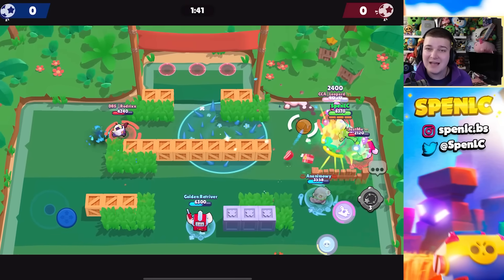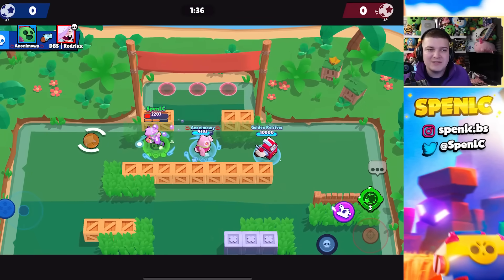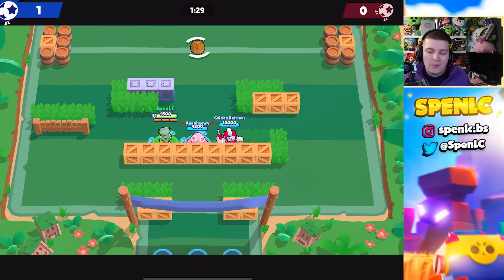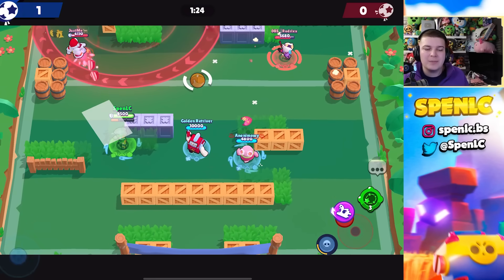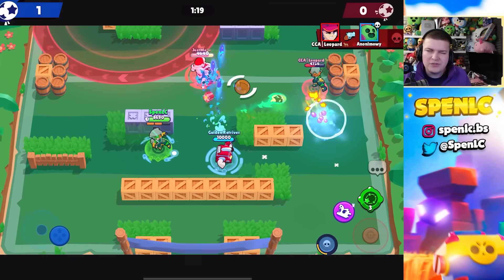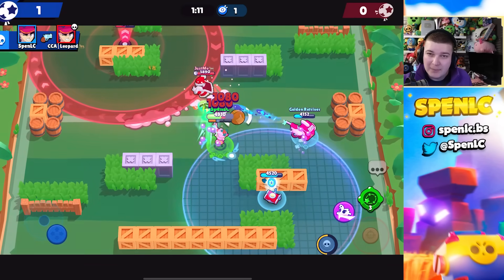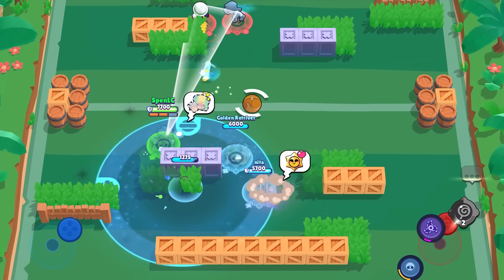Charlie is the best counter to Fang — if Fang wants to dash onto you, you can literally super him, interrupt his dash, he gets no value, and you remove 25% of his HP. The Spider's gadget also wastes a lot of Fang's ammo. Finally, Jackie: Fang can have odd moments outplaying Jackie, but you never want to super onto a Jackie because Counter Crusher, especially with hypercharge, wins that interaction every time.